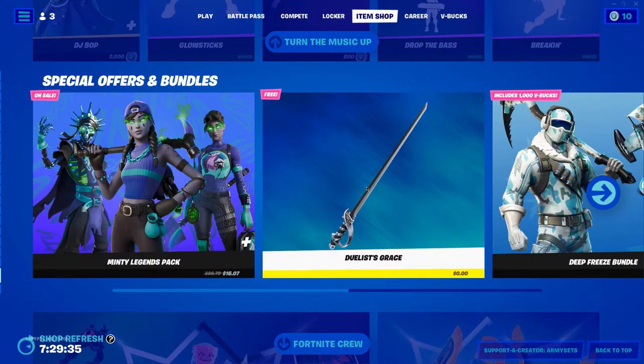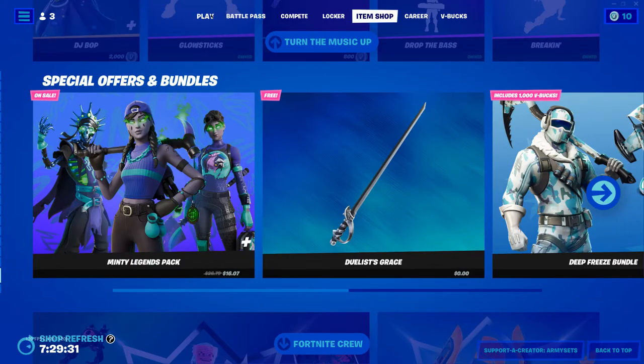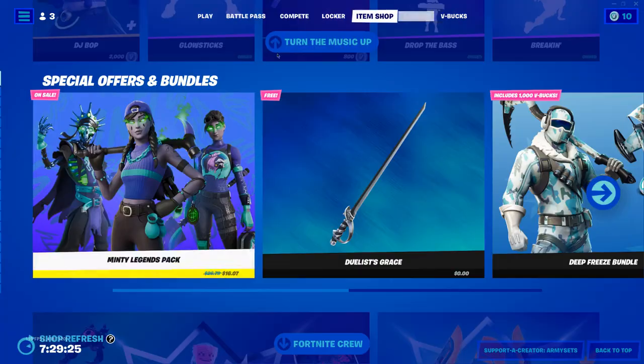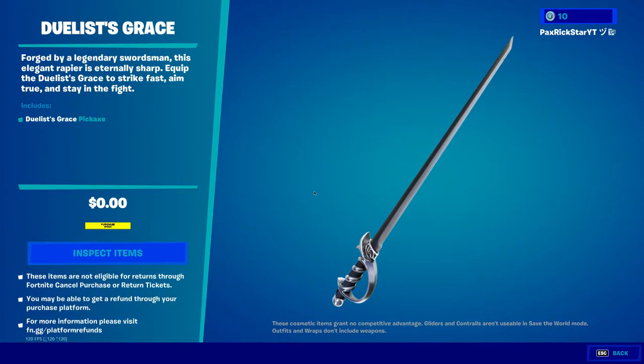Hey guys, this is how to claim the free pickaxe in the Fortnite item shop. Simply log on to Fortnite and go to the item shop. If you're on controller, go whichever way and then click on it.